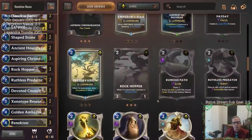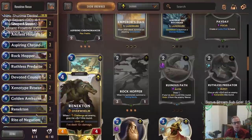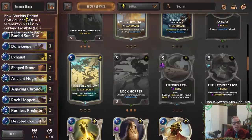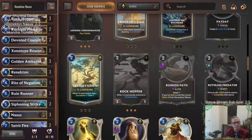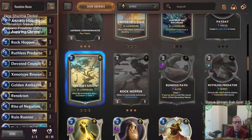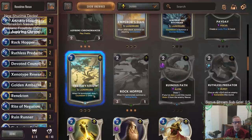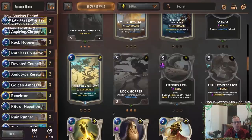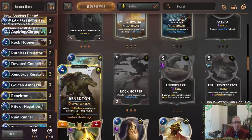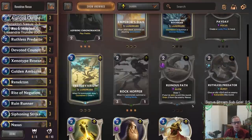I haven't crafted Ruinous Path yet, so I haven't had any experience with it in mid-range decks. This card, when you don't really care about the two damage, could play really well. It's possible this card plays really well and should replace Devoted Council. Ruin Runner and Shapestone with Overwhelm can do a lot of damage, and maybe you drain people out with Ruinous Path too. So I'd recommend taking out Devoted Council and crafting two Ruinous Paths. I think I like this more than the Preservarium because I want that immediate two health, or an additional card later.